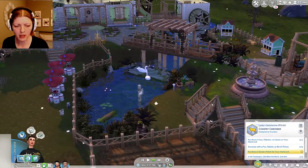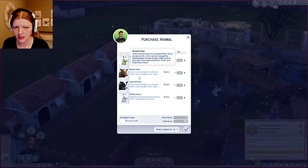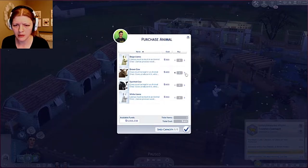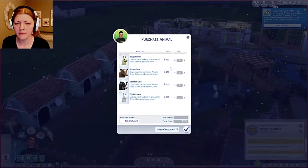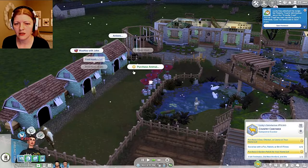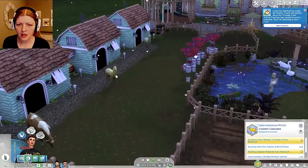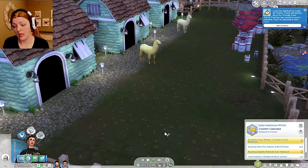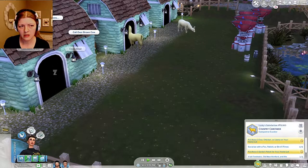Okay, let's purchase some animals. Cows must be kept in an animal shed. Cows produce milk which can be changed by feeding them animal treats. Let's get one of these — oh my gosh, there's a brown cow! Let's purchase that. Awesome. Let's purchase a beige llama this time, and then a white llama as well. Oh my gosh, look at the animals we have — they're so cute! If you guys want to leave names in the comments I'll definitely use them, because I have two llamas and a cow.